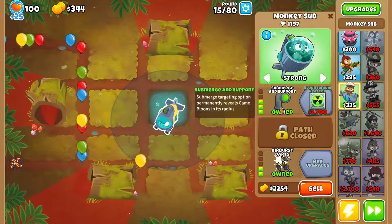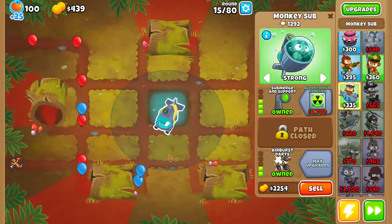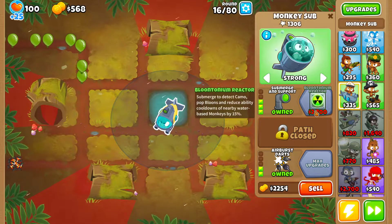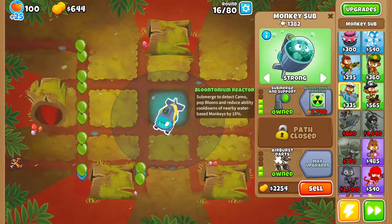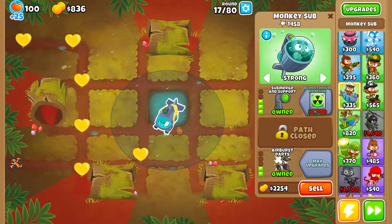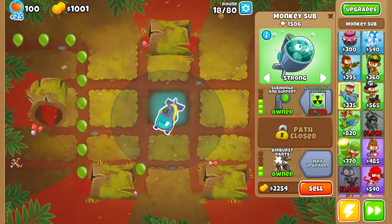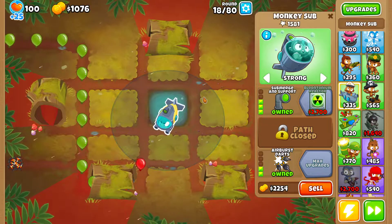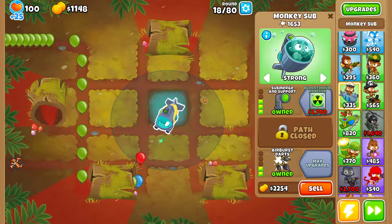Now it's just about getting the Bloontonium Reactor, because the sub in this way can reveal camo bloons but cannot pop leads. So for round 28 you lose if you don't get the Bloontonium Reactor. It's 2700 cash, but you have a lot of time — you should be able to afford it around round 25, a couple of rounds earlier than round 28.